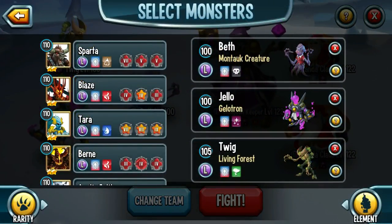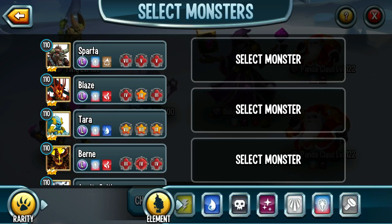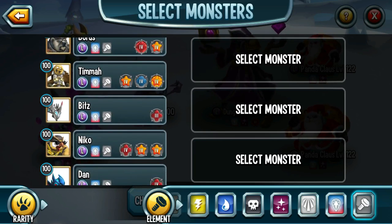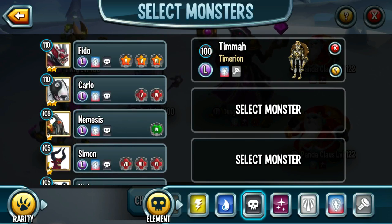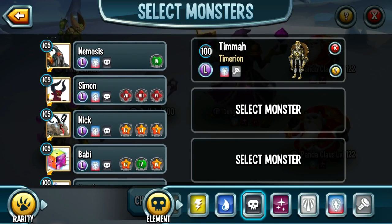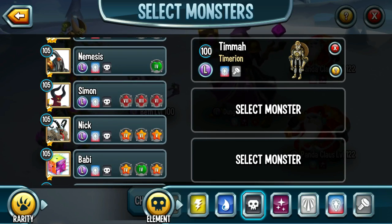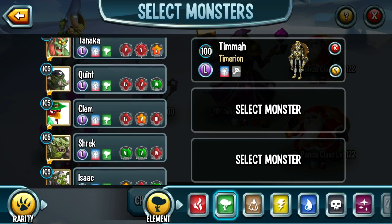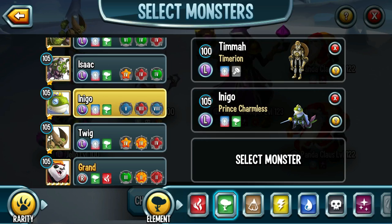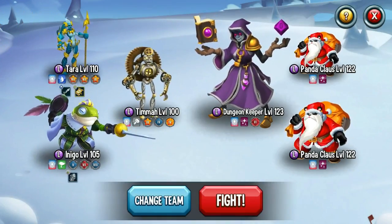We're starting with the specialist. Get in there, Timmy — you're going first. Do I want to still go with Simon, or do I want to do something else? I'm wondering whether I want to do Prince Charmless, frankly. I'm going to try that. There are a lot of 105s — there we go, Indigo, you're in there. Let's go.